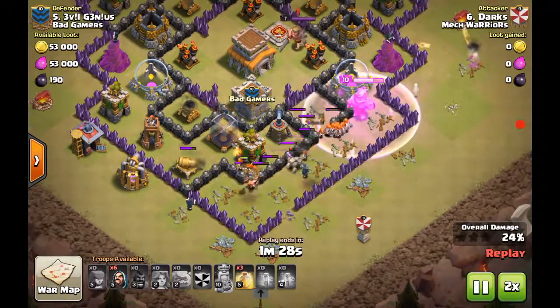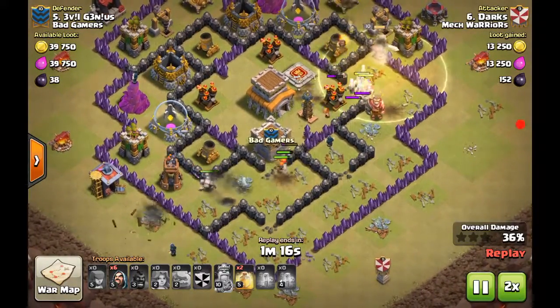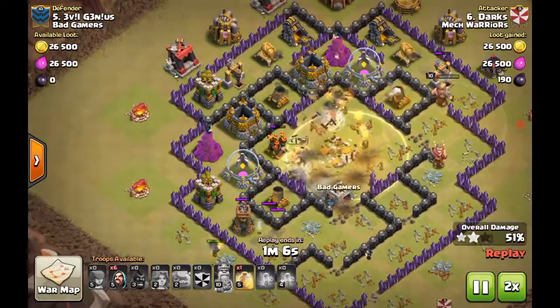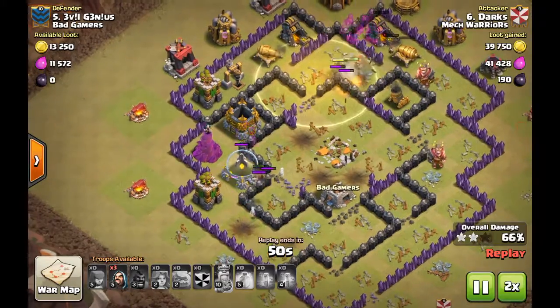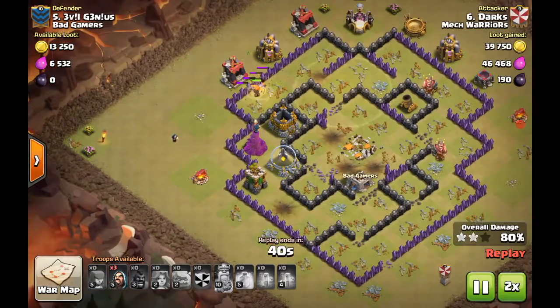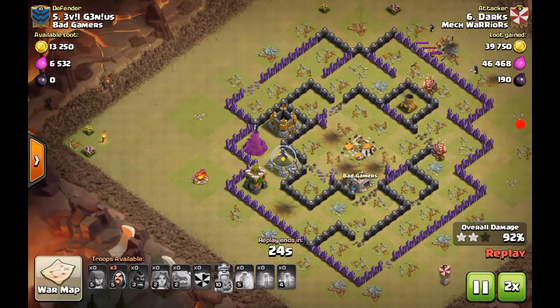Maybe in the next war I'll show that technique — how to do a specific lure. I don't know if the enemy will put a dragon in their clan castle, but I'll try to anticipate it and execute that lure. It takes a lot of practice. You can see all the valkyries are almost running out because the spring traps are set up right.